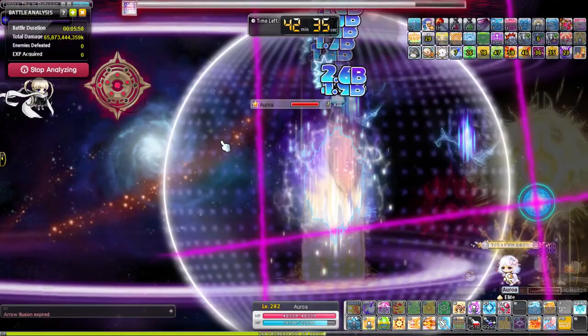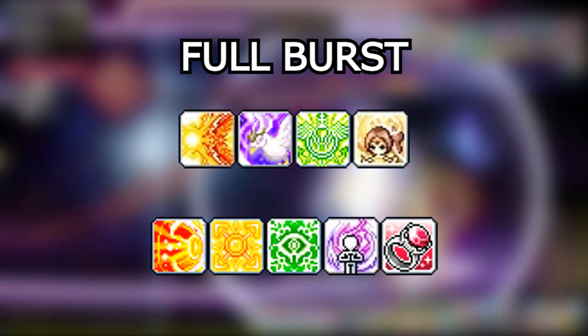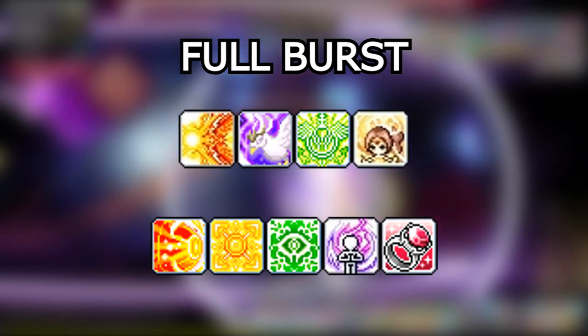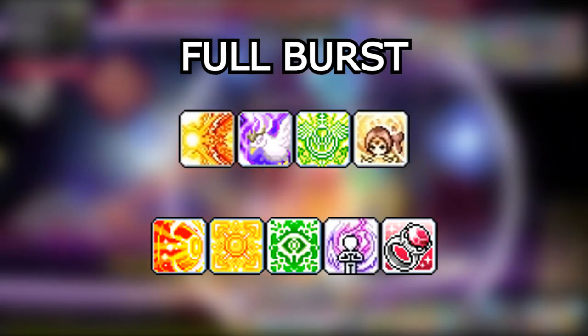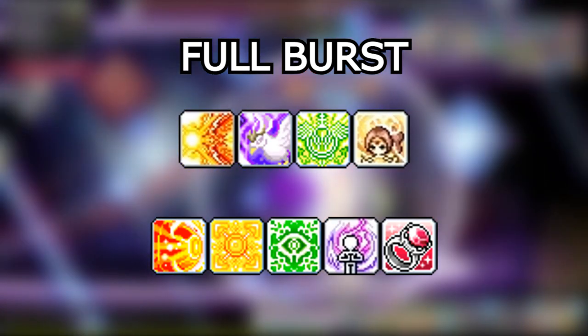There is a general order for the full four minute burst: Repeating Crossbow Cartridge, Fairy of the Wild, Epic Adventure, Maple Goddess's Blessing, Split Shot, Bullseye Shot, Vicious Shot, AB Link, and Ring of Restraint.